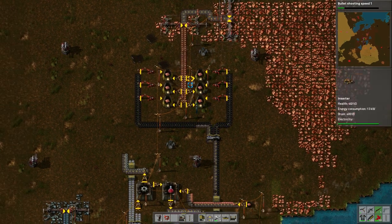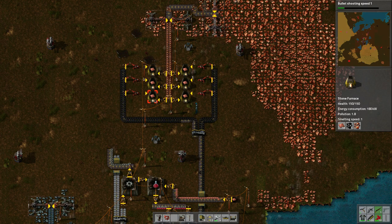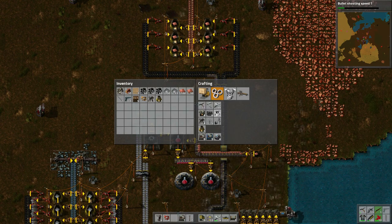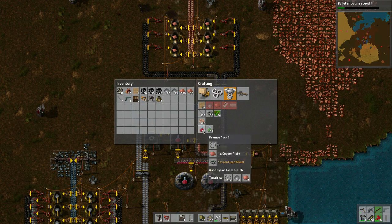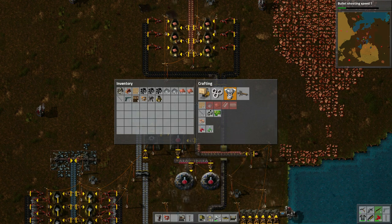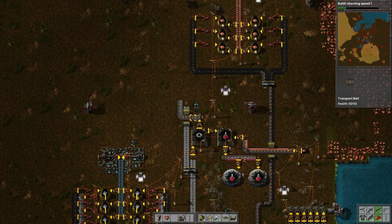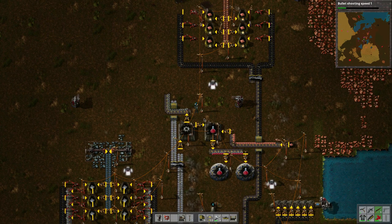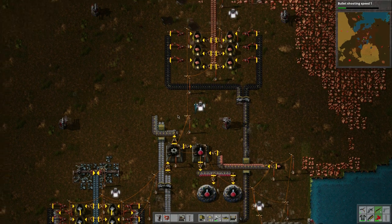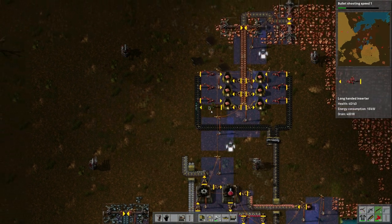I'm trying to figure out what's going on. This is our copper production here, which right now is not going anywhere, so we're going to put an output on it. I think we need copper plates and iron gear wheels for this thing. We could put some copper plates onto here.